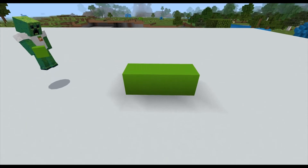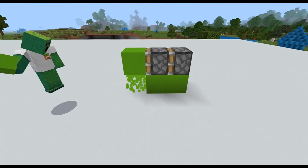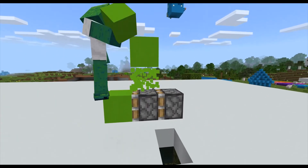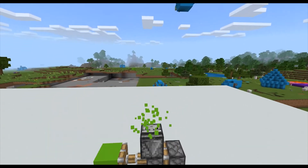To begin, place two sticky pistons and your block of choice on wherever you want the extender to be. Next place two blocks up, break the bottom block, and place the observer while placing it facing up.